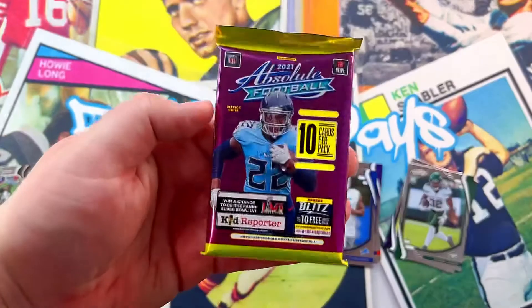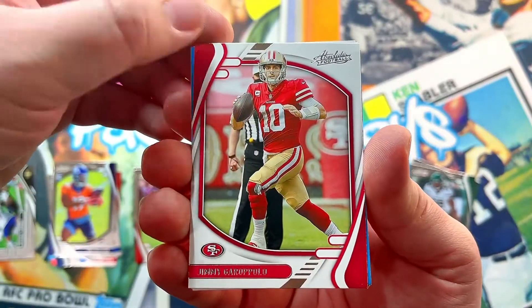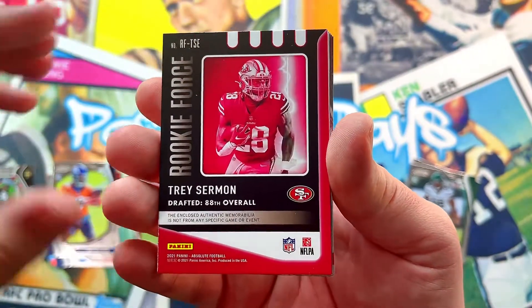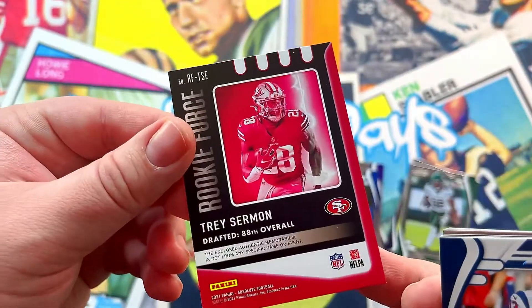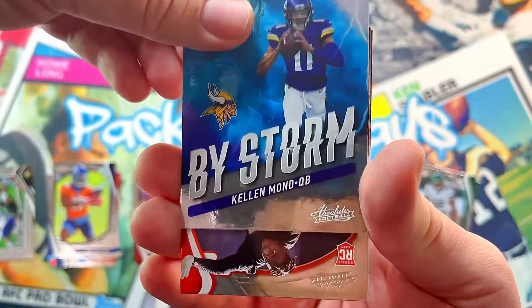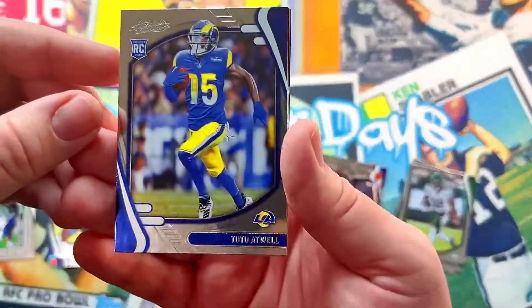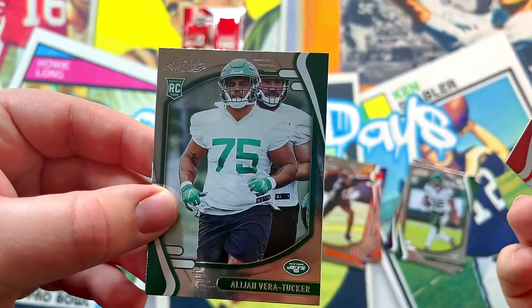Our final pack should have a mem card in here. Jimmy G, Christian McCaffrey, JuJu Smith, and Trey Sherman. Nice mem card — I've drafted him in many dynasty leagues and he's failed me thus far, but you never ever know. We got Cooks blue, Kellen Moore — leaving him with the QBs — Joseph, Asire, TuTu, Powell, and Vera-Tucker.